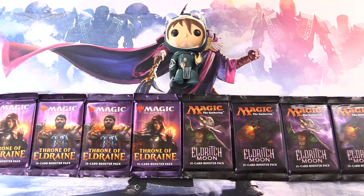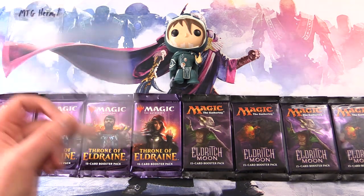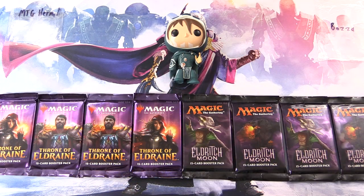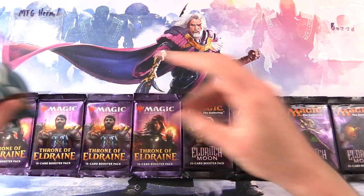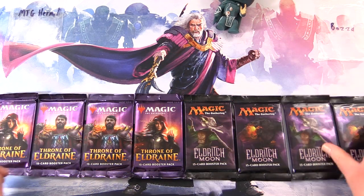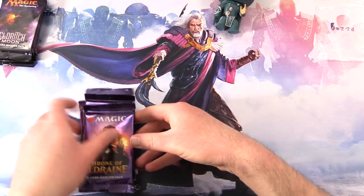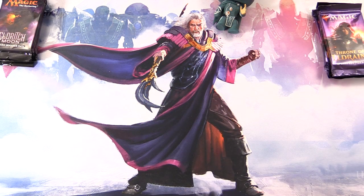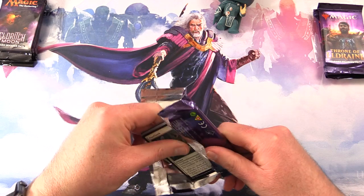Today on MTG Unpacked it's a pack battle of the purple packs with four packs of Throne of Eldraine and four packs of Eldritch Moon. We'll also be checking out some mail from Chuckwagon MTG later in the video. So let's introduce the patrons. We have MTG Hermit and Bozza from Down Under. And with me to do the pack blessings we have Jace. Let's take care of the pack blessings and assign the packs. MTG Hermit is getting the Eldritch Moon and Bozza will go for the Throne of Eldraine.